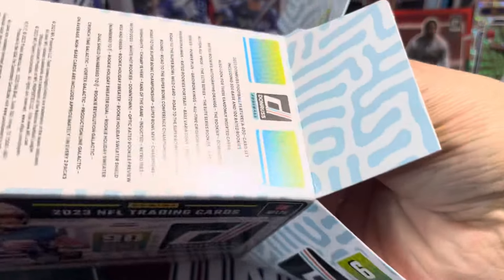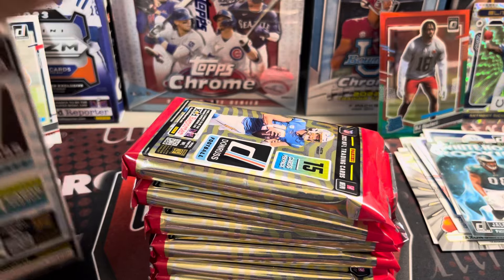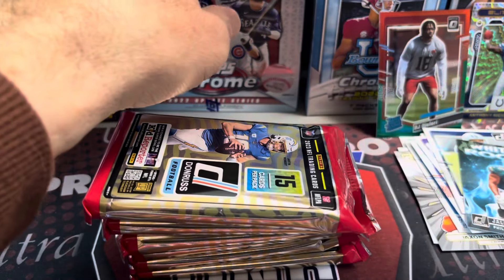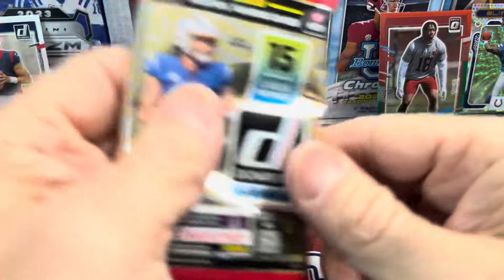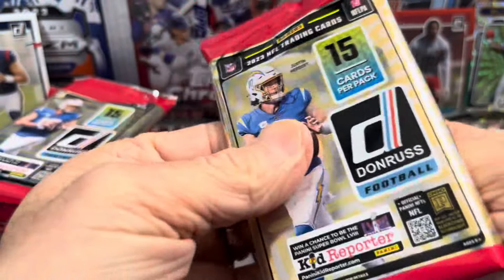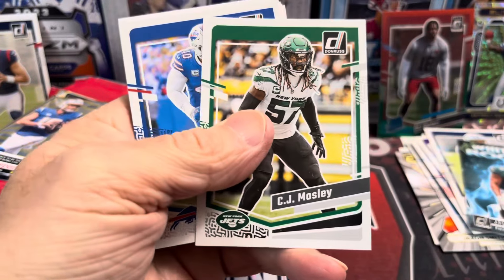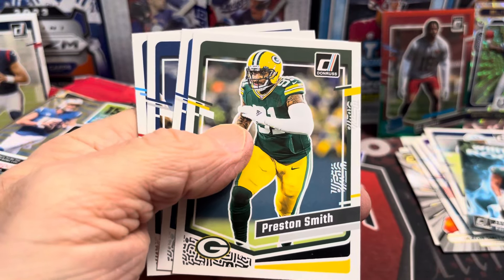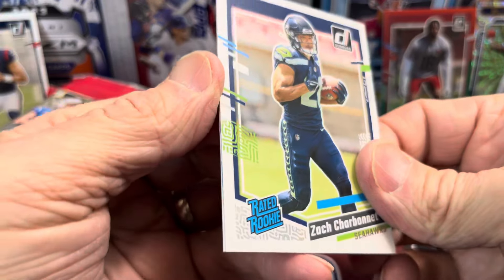Tampa Bay played a very good game against the Lions — they were quite the opponent. Baker Mayfield threw that pick at the end, but even so, it was going to be pretty difficult for them to score a touchdown, and they would have needed the two-point conversion just to tie the game. It went to overtime, but they did play a very good game. I wish the Lions would have been able to shut them down a little earlier, but when push came to shove, they won. In the playoffs it doesn't matter if you win by 50 or by one point — you're just trying to get to the next round.